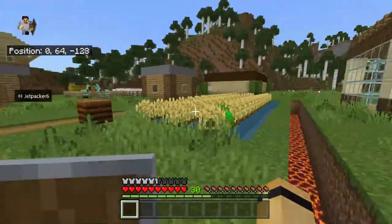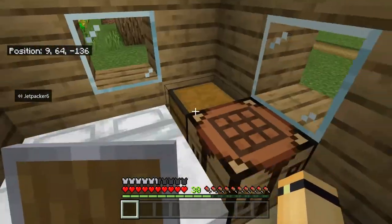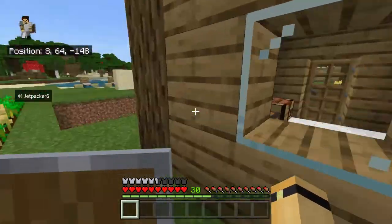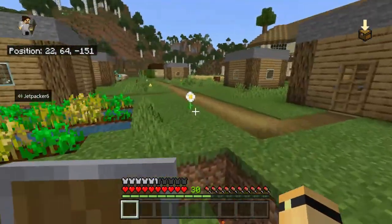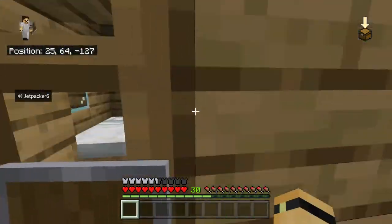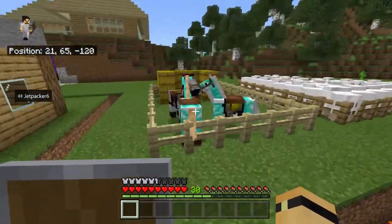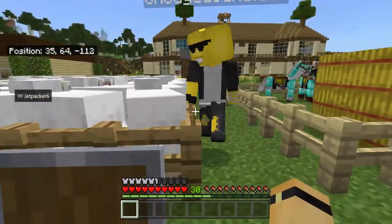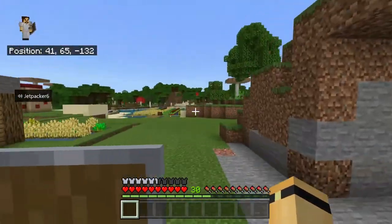Coming down, here was the mini village that we made, with all the little huts for the villagers. I'm not sure how many villagers we have left — oh, it's really sad if we don't have any. Anyway, here is our little village, and over here are our horses and all of our animals — hundreds of sheep that we kept in one little pen.